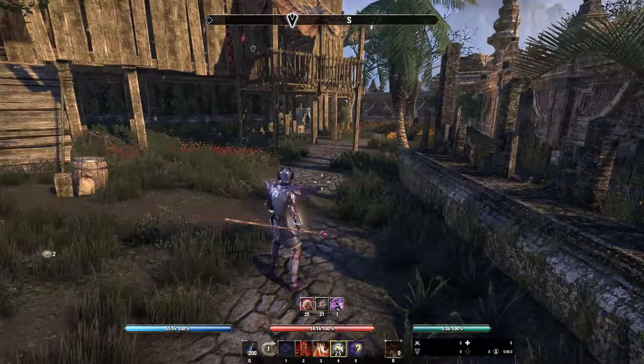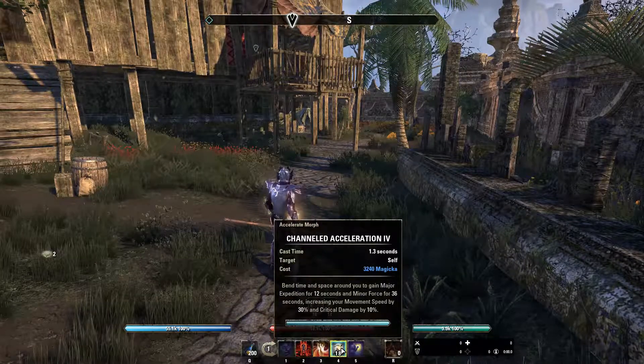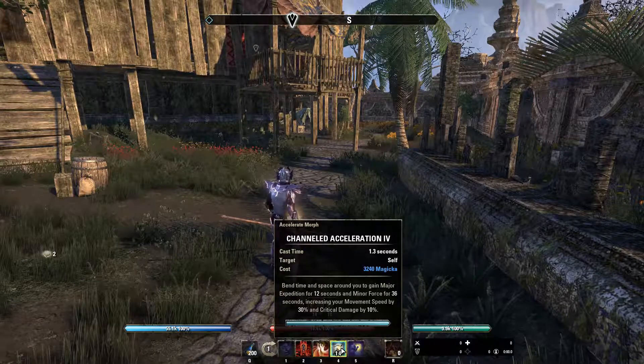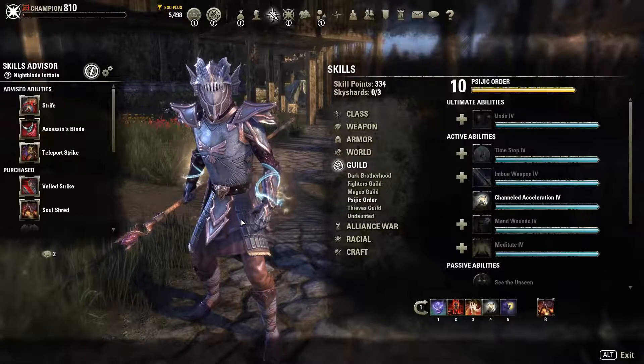These are really the big three buffs you need and should watch out for. Minor Force is kind of a luxury, especially while leveling you don't really need it, but later on if you want to maximize your damage it's a really good idea to get either Channeled Acceleration or Trap Beast.